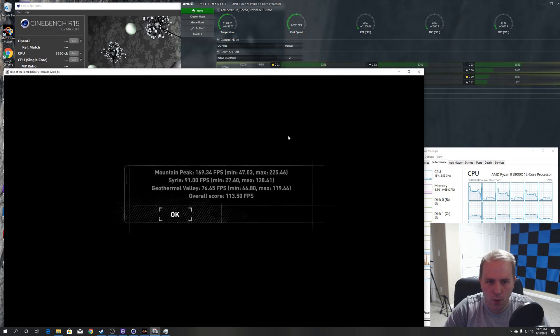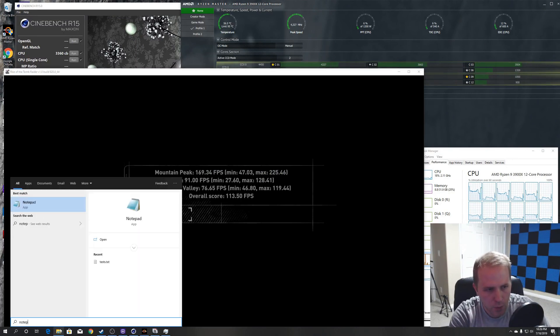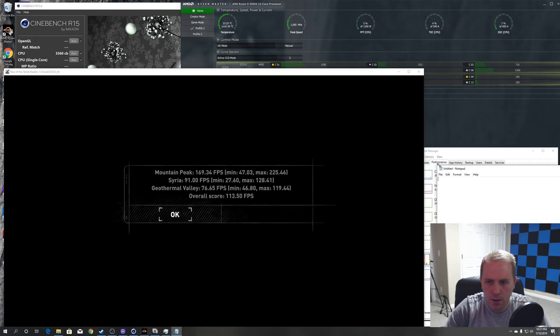With three weak cores and one strong core, we ended up with an overall score of 113.50 frames per second. The min and max results were: 47 min / 225 max, 27.6 min / 128.41 max, and 46.8 min / 119.44 max. So that's our baseline.